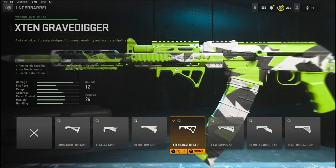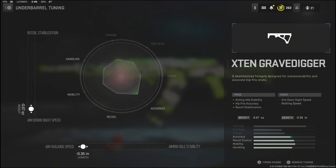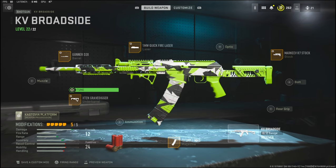Over on the underbarrel I'm going to be using the X10 Grave Digger. It adds aiming auto stability, hit fire accuracy, and recoil stabilization. The cons are aim down sight speed and walking speed. The underbarrel tuning I'm going with is negative 0.67 ounces to the weight to add aim down sight speed, and negative 0.35 inches to the length to add aim walking speed.